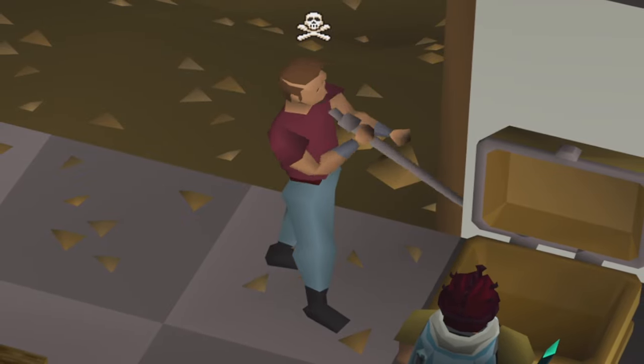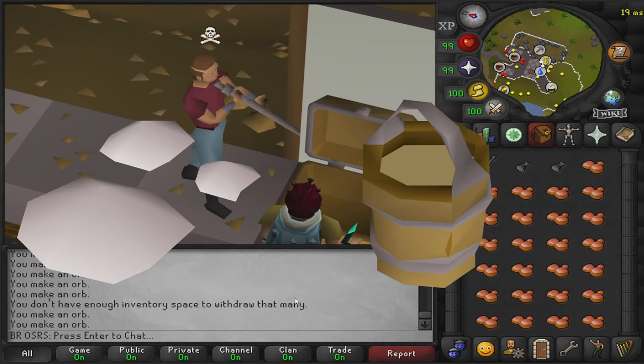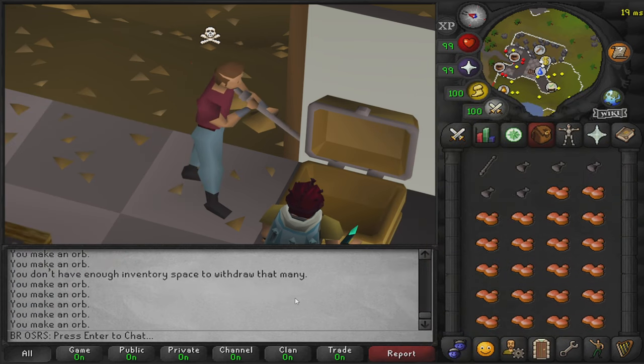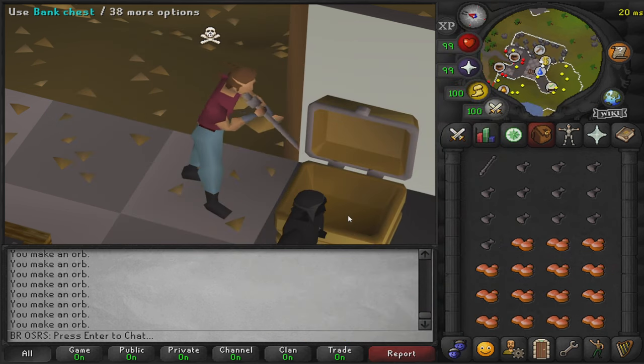If you want to make the molten glass yourself, here is one way to do so. You will need both soda ash and a bucket of sand in your inventory, then use one of the ingredients on a furnace and you will start crafting molten glass. It takes 1.2 seconds to make, which is equivalent to two game ticks.